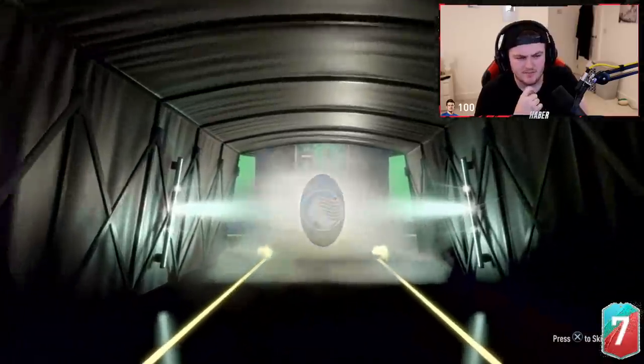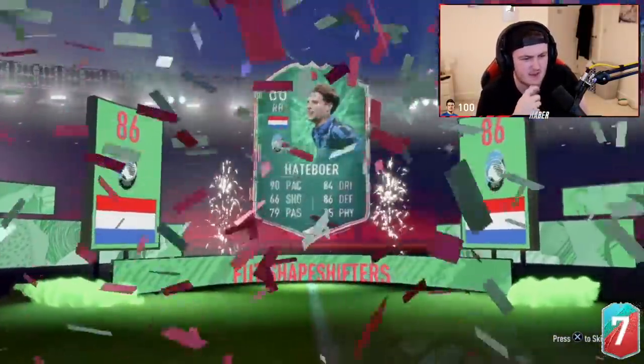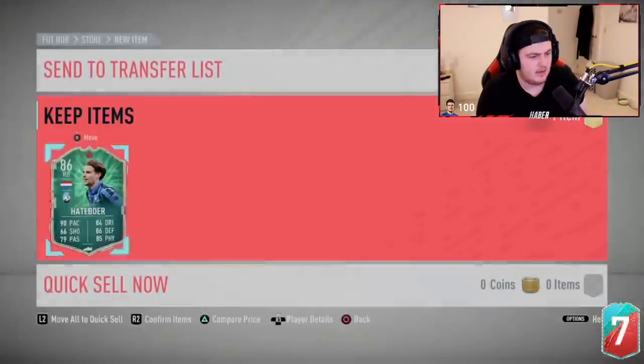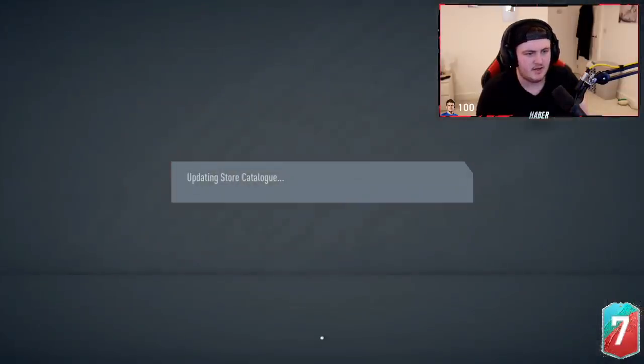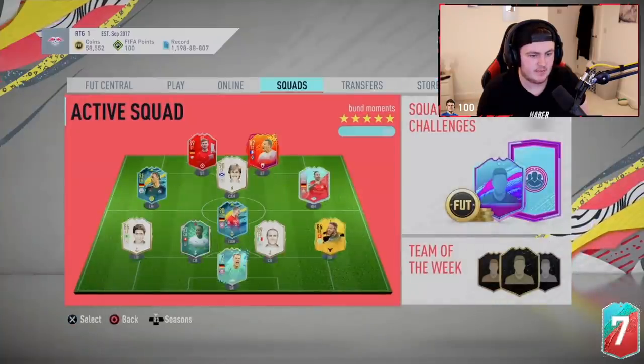Not a bad card — good stats. Pace 86, defending 85, physical. It's got good stats. That's a dub — I'd say that's a pretty good dub. It's a nice card, very nice stats in game. Let's see who he had at right back. He just said in chat he's got VVD so he can make it work. Yeah, that could work.